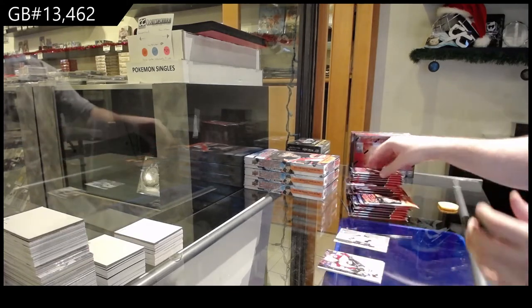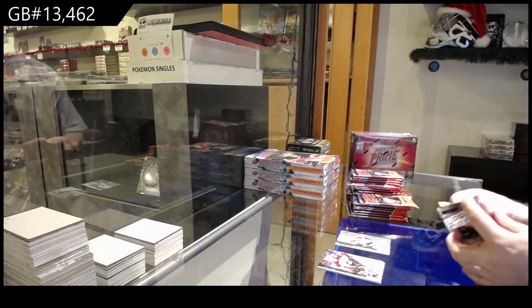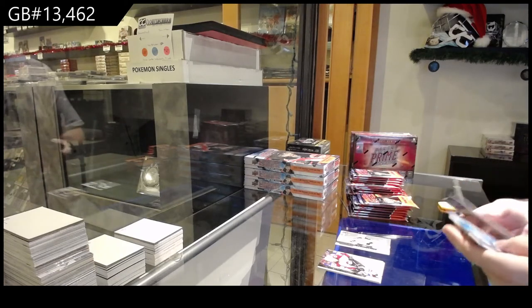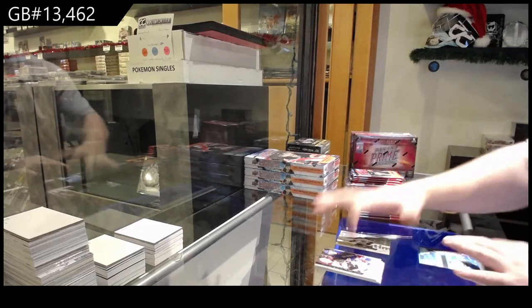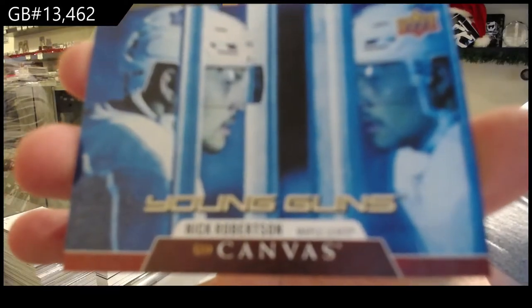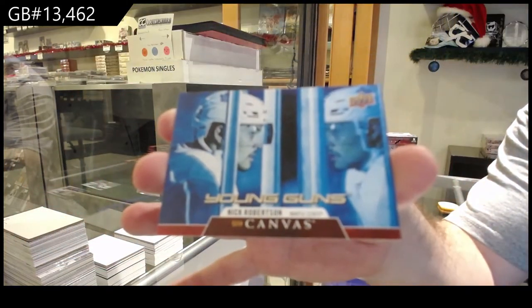Predominant of Pastrnak for the Boston Bruins. So I'm going to make a call here, folks — I think we're going to get a top five French variant Young Gun. That's my call. Young Gun's Canvas of Robertson for the Maple Leafs.